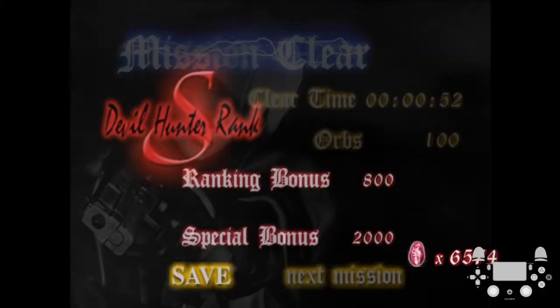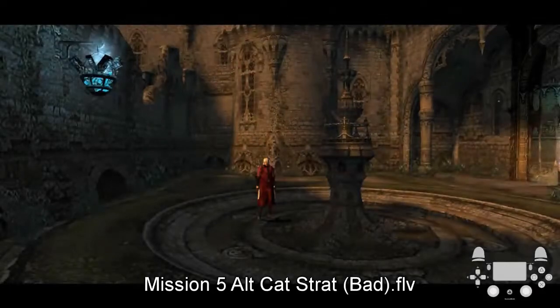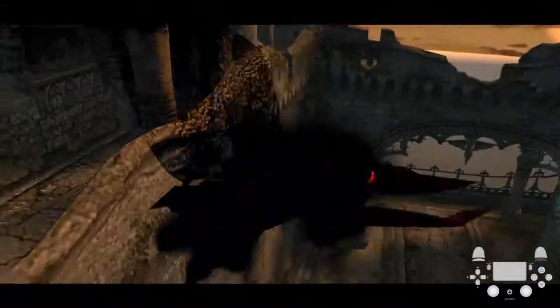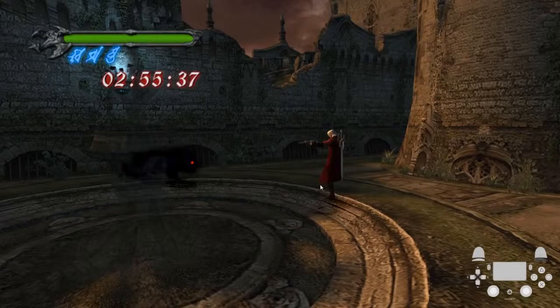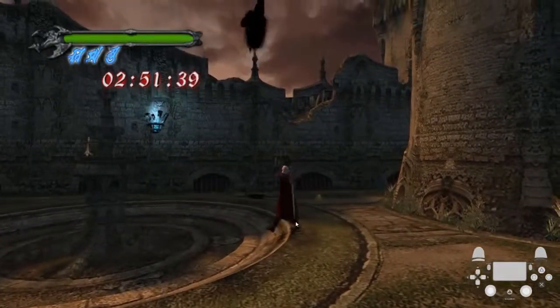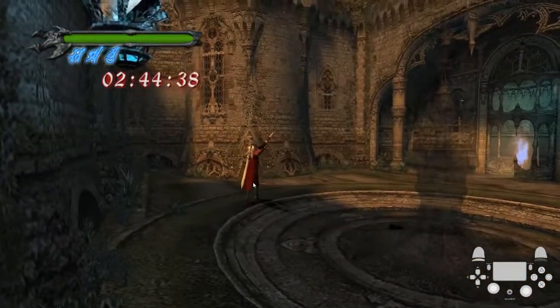For the alternate strategies for the cat, there's basically one alternate strategy but it can give you bad or good patterns. I'm gonna show the bad pattern first. You're trying to bait out a certain attack where the cat transforms into a spike, and you can jump on the spike and shoot it, defeating it without exposing the core. You use this edge as a way to gauge the distance between you and the cat.